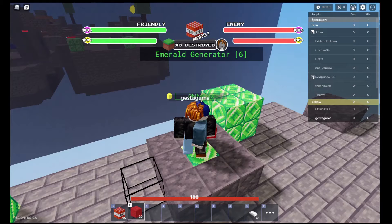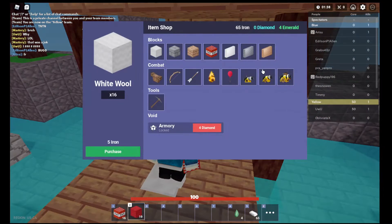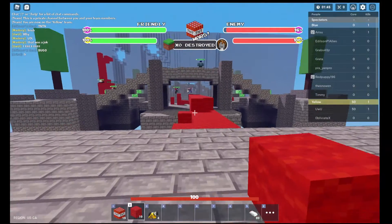First you want to get 4 Emeralds. Now that you've got 4 Emeralds, you're going to want to buy 4 Auto Cannons, which will complete your first quest — purchase Auto Cannon 4 times.